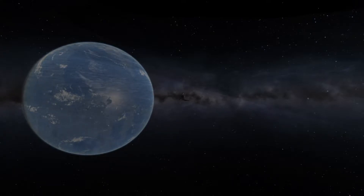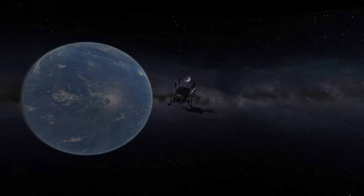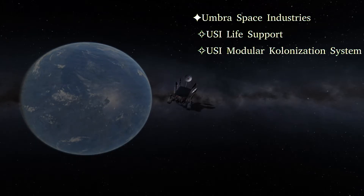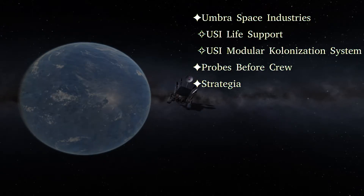I've had a few requests for a video specifically about the mods that are being used in this series. This is a modded install of Kerbal Space Program. When I'm describing the mods that I'm using, I would say I'm using the USI Life Support and Colonization mods, I'm using Probes Before Crew, I'm using Strategia, and I'm using a couple of Contract Packs.